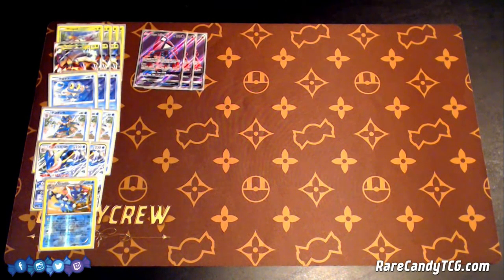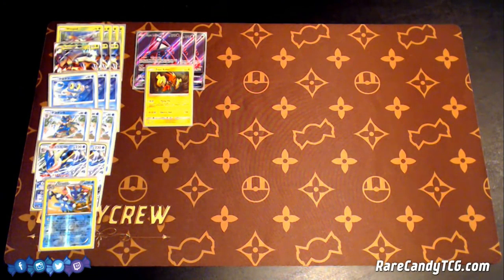Next up, 3 Tapu Lele GX. Wonder Tag, searching your deck for a Supporter card and putting it into your hand, is really good for this deck's consistency. And then Energy Drive — 20 times the number of energy attached to both active Pokemon — is great in a pinch for a single Double Colorless Energy. We also have 1 Tapu Koko just for Flying Flip and Free Retreat: 20 damage to each of your opponent's Pokemon. That helps your math a lot with Frogadier and Greninja, and also makes your math for Glissapod GX a little bit easier.